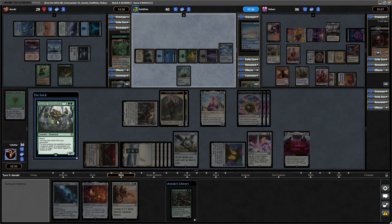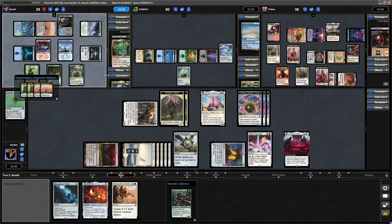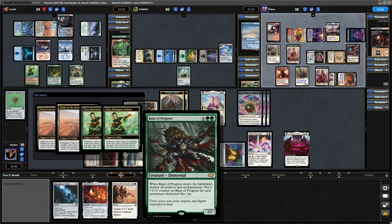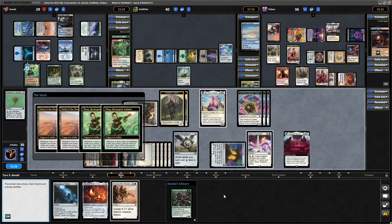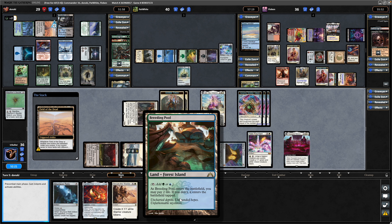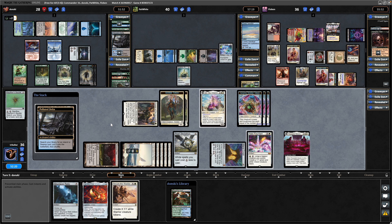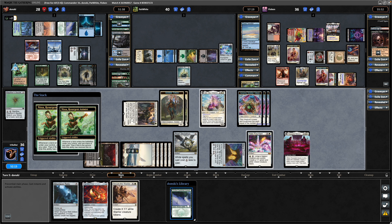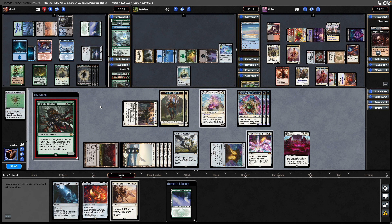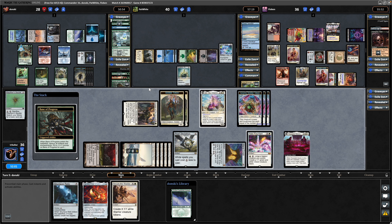Instead going for the Ancient Green Warden. We'll probably shuffle it away with the Polluted Delta in the bin. Deciding to trigger Field of the Dead a bunch here, and we'll reveal with the Nissa as well — it is an Elemental, he could put it into his hand. Yep, it is the Bane of Progress that he puts into hand. Has a Breeding Pool on top as well. Cracking the Polluted Delta again, and seeing the Bane of Progress — so our artifacts are about to get wiped out. So much for a Halo Fountain victory.